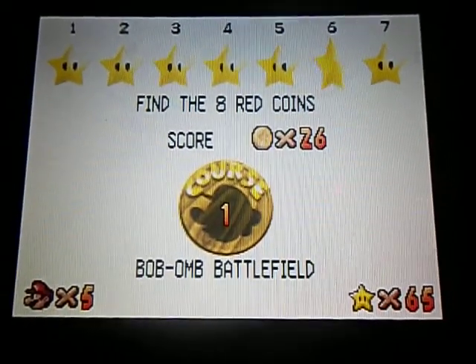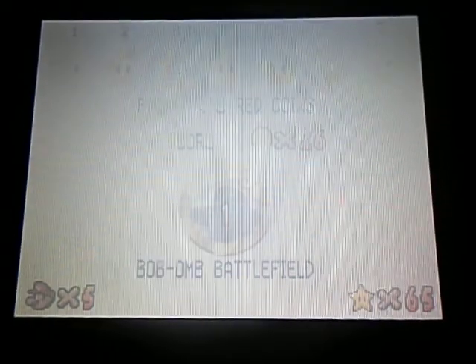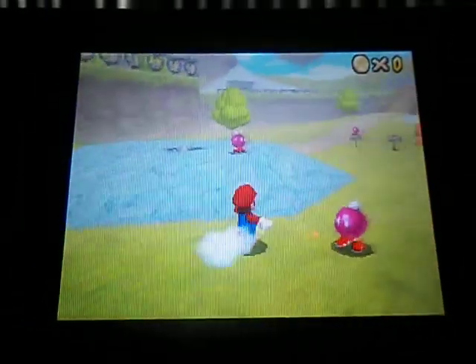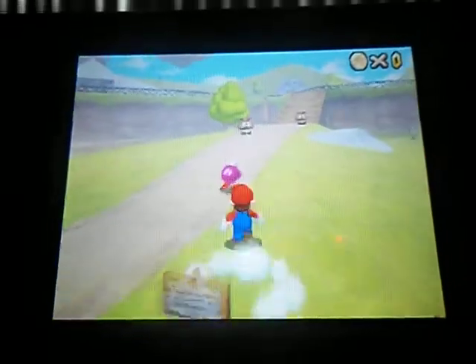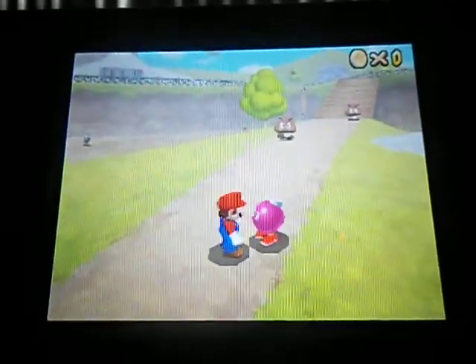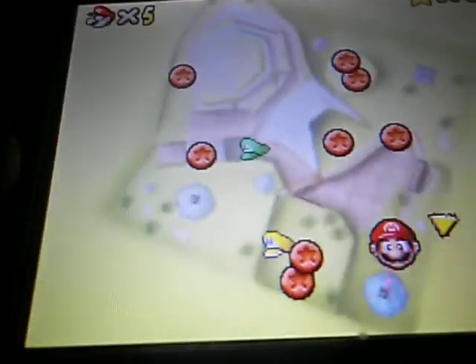Hey guys, welcome to part 6 — Find the 8 Red Coins. They're spread out throughout the map. I believe this guy will tell you where they are. Here's the map: there's two over in that area, one right there, one right there, two right there. I think I know where all these are.